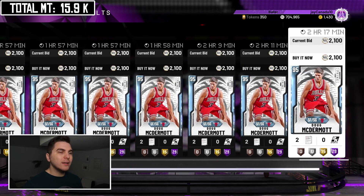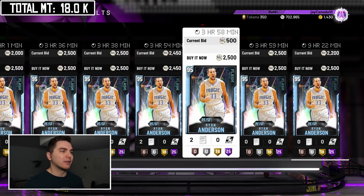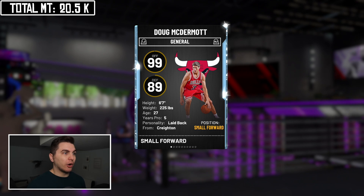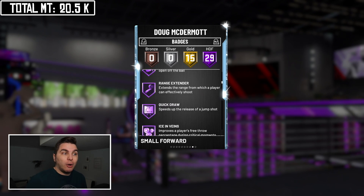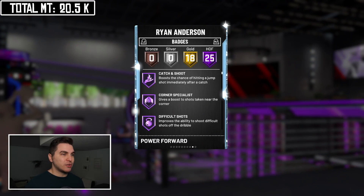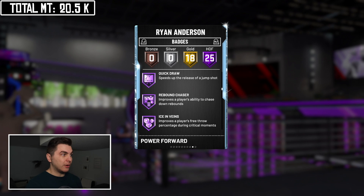We also find Doug McDermott for 2.1k and Ryan Anderson for 2.5k. I'll be honest — I just picked both of them up and haven't used them yet. But a 6'7" diamond guard for just over 2k with almost 30 Hall of Fame badges: as long as his jumper isn't terrible, this card will contribute. Copy-paste that over to Ryan Anderson — a 6'10" power forward with 25 Hall of Fame badges — and as long as we can get his jumper down, he's also got HOF Rebound Chaser.